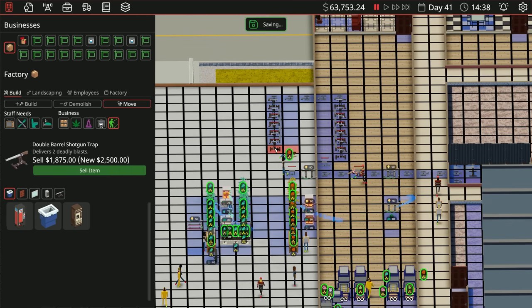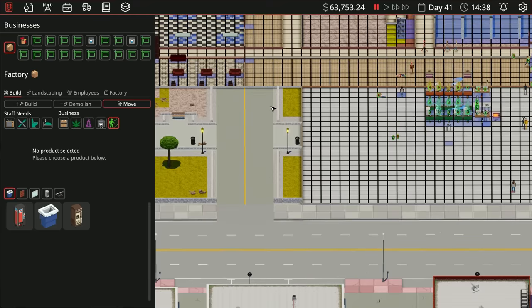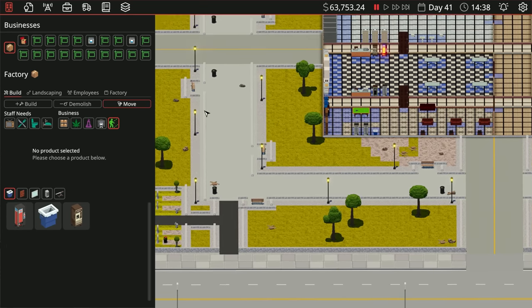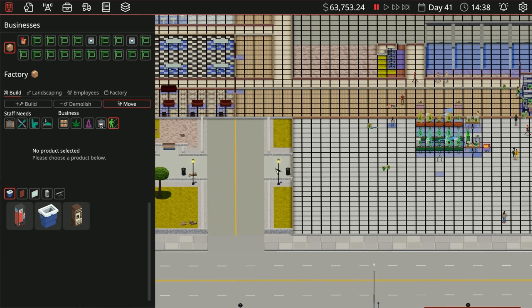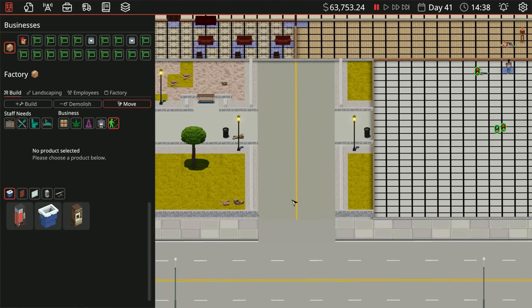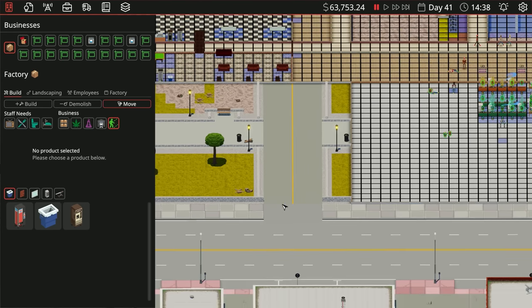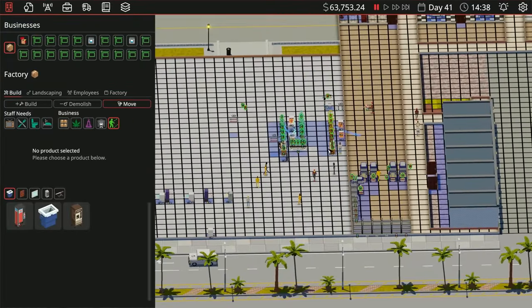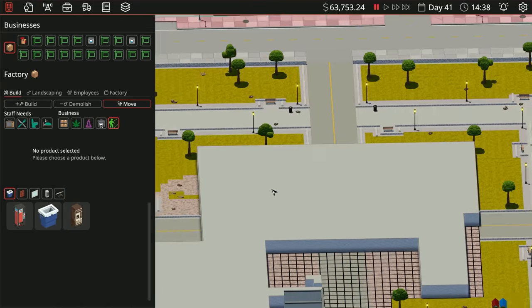Let's remove all of these. Trying to decide — do we want to go all the way to the road here? Are we going to bring this building all the way up and around? We could have like a little garden area. This is actually a separate plot, so we might put a wall right here and actually put up an outside area for our employees so they can breathe some fresh air — maybe a little park here and a park here.